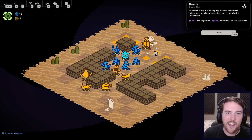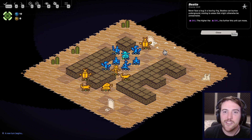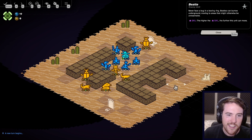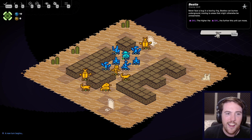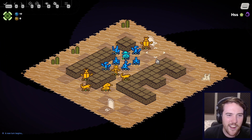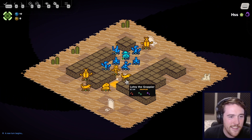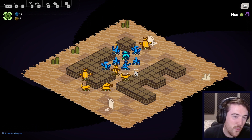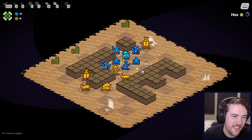The Beetle — new unit I have to contest with now. Never face a bug in a boxing ring. Beetles can burrow underground, moving to areas that might otherwise be unreachable. So if he was over here somewhere, he can just pop up on the other side — you gotta be careful about that. That might determine the range he's allowed to burrow. The skill, I kind of forget if or how that is calculated. If he were to move, he still wouldn't quite be able to get my Lancer there — it would be a little dicey.